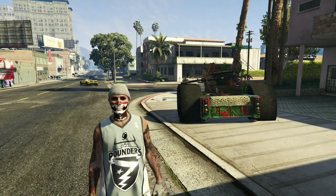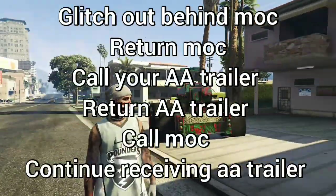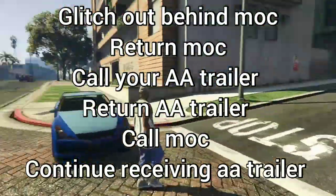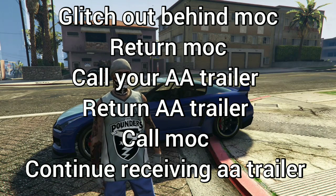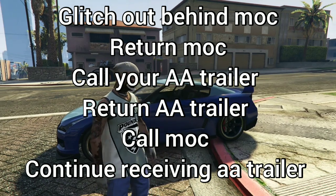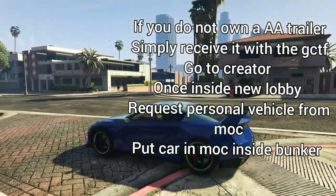After you get glitched out, come to the spot where it all goes down. This is the AA trailer my homie is gonna be giving me. I'm already glitched out — you can see I don't got no minimap. Now we're gonna do that same part where we go to the back of the MOC.